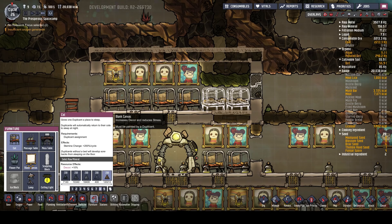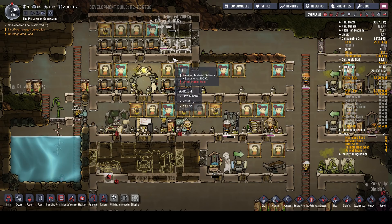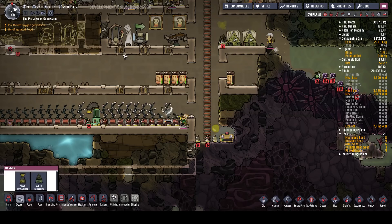Oh, look at that decor! Look - stress one percent. Lining the paintings and stuff is like, you need to do it, you really need to do it. Let's cancel that one - that is going to be an airflow tile. How are we doing down here? Yeah, ready to harvest - excellent! We don't have the option here, do we? What are we researching? So ranching - we can get our critters going, we've got the grooming station soon. Internal combustion, coal generator - I want that. Yeah, let's get that one.